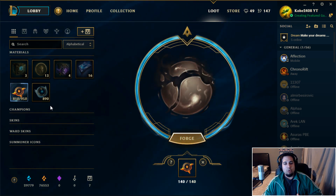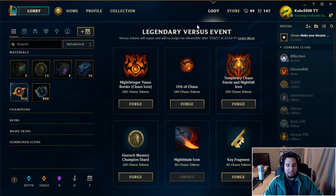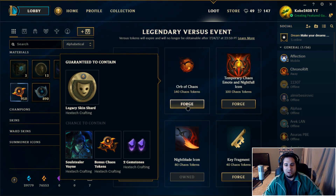Let me show you what the Orb of Chaos gives you. It can contain two gemstones - which is pretty awesome because Hextech boxes I think only give you one. You can also get bonus chaos tokens, Soul Stealer Vayne, and it's guaranteed to contain a legacy skin shard. Pretty sick.